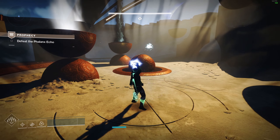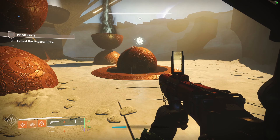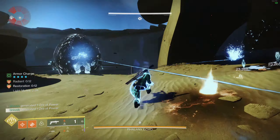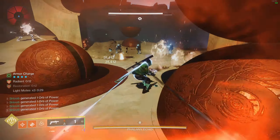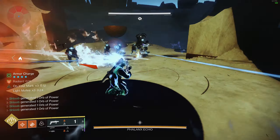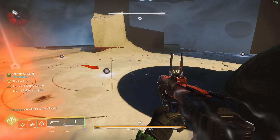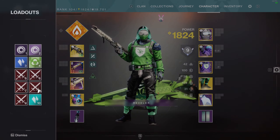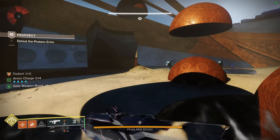In an attempt to get a decent example of its ad clear and DPS capabilities, I took it into Phalanx Echo. I know Phalanx Echo doesn't have much health, but it's an easy boss to get to and the DPS is easy to demonstrate. I don't really talk much during the run because I planned to voice it over, but you can clearly see I'm just spamming this nade launcher and generating a bunch of orbs. I dodged early, but I'm going crazy right now — look at all the orbs! I just lost my dodge.